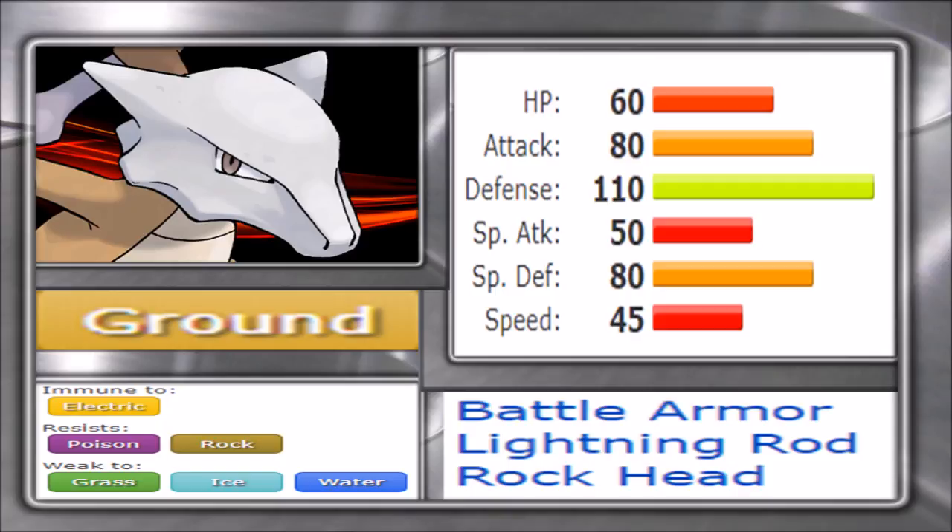There really isn't anything that hits as hard as Marowak with Thick Club active — that's why it was OU in Generation 2 and 3. Sadly, its low Speed and 60 base HP hold it back. This is part of why the Alolan form exists, giving it a stat boost it probably should have had originally. As for abilities, Battle Armor and Rock Head are its options; Rock Head is preferred to avoid Recoil from Double-Edge, while Battle Armor prevents critical hits.